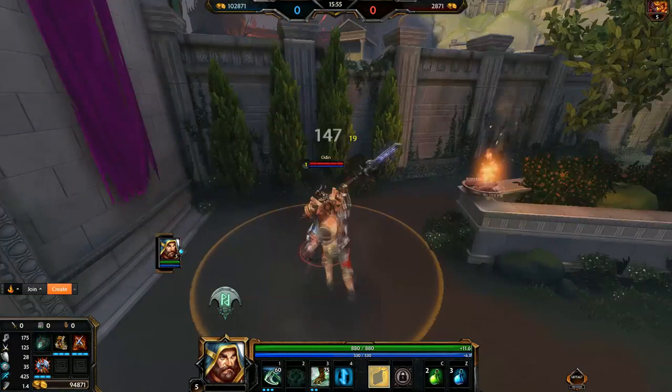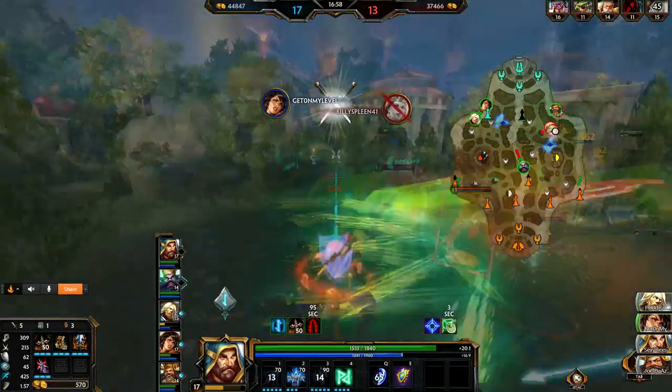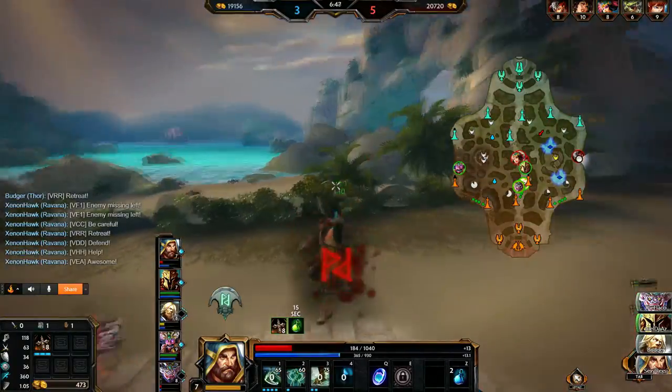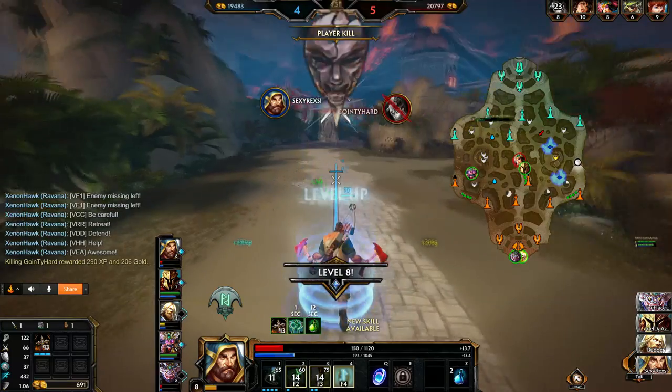I don't have time to go over every single combo for each point you have in your one for stun duration, your attack speed, all that stuff. There's so many factors that can change your combo. What you have to do is practice. Practice until these combos become second nature and you don't even have to think about what combo you're going to use.